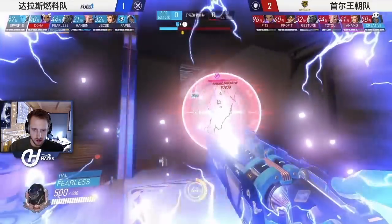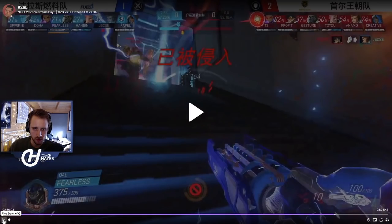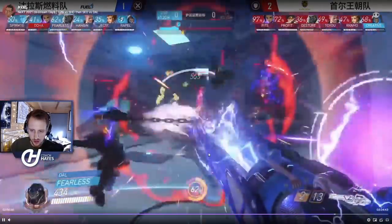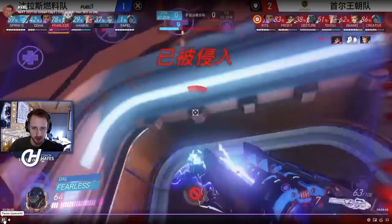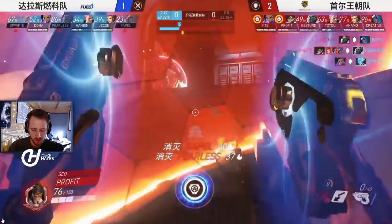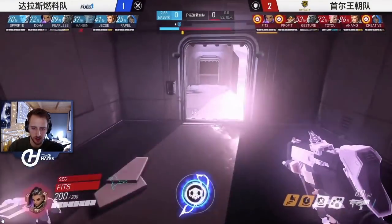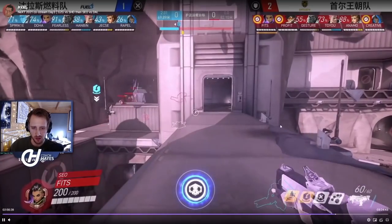Fearless goes in, gets the Zarya bubble. Soul look ready for this — Brig and Winston go in together — but Doha gets slept. Jexay must have gotten picked off on the way in. Soul actually react really well — they don't use any alts, they just peel back and force nano out. By winning the fight without using any alts, they forced nano so Soul are actually in a pretty good position now.